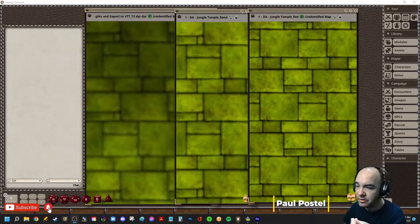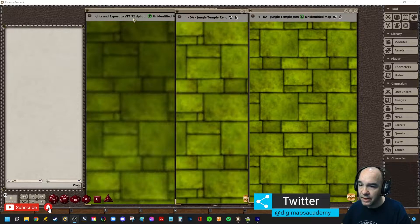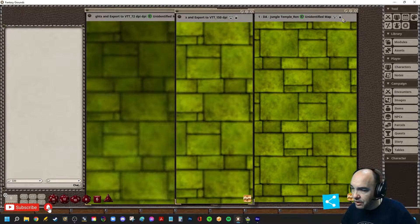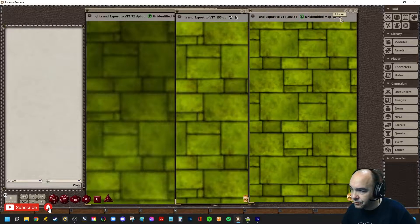Here we've got on the screen three different versions of the same map exported from Dungeon Alchemist at different resolutions. I've got a 72 DPI, as you can see right up here, and then I've got one at 150 and then one here at 300. When you look at these, you can really see the difference in the detail and the quality.